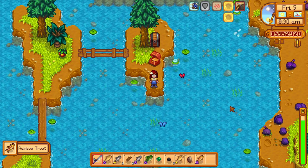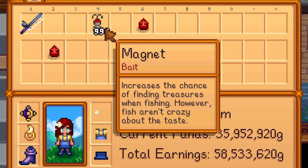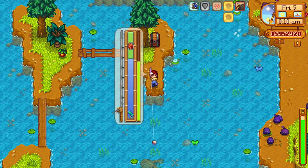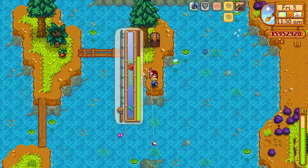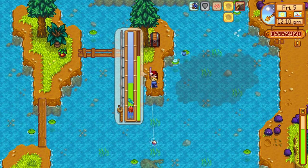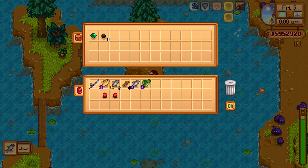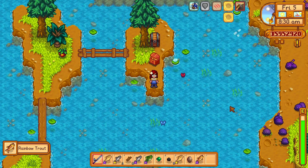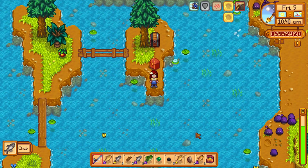You can get a 60% chance of finding treasure when fishing. All you need to do is use a magnet as bait, use a treasure hunter fishing tackle, and pick the pirate profession at level 10 fishing. This gives you a 50% chance of finding a fishing treasure chest. Then make sure you fish on the best possible luck day, which further increases your chance by 5%. The lucky charm and luck buff foods will also increase the chances — each extra luck point adds half a percent.